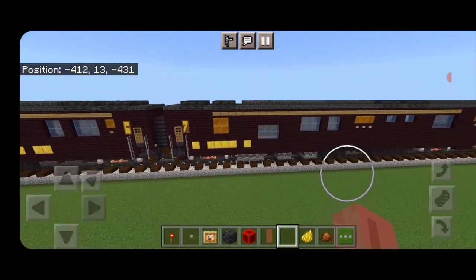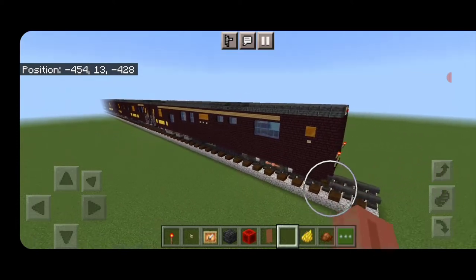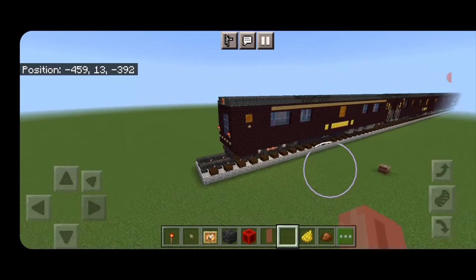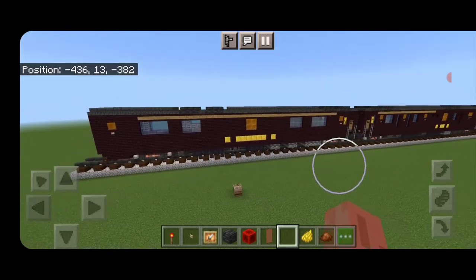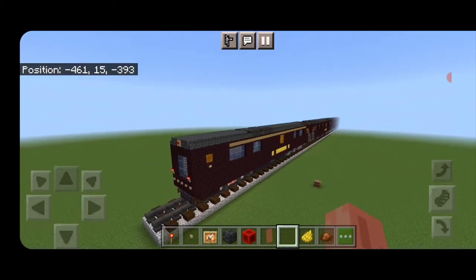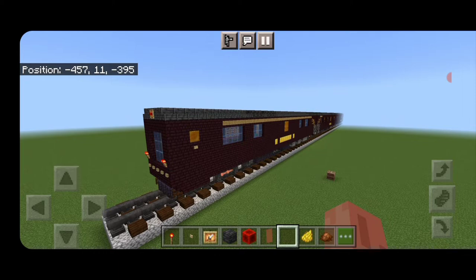Hello rail fans and welcome to another French Fred Trains Minecraft train tutorial. Today we're going to be continuing on with our Seven Stars Kyushu train and we're going to be building this deluxe sleeper car for the end of the train. As you can see it has a full-length window on the rear end, so let's get right into the build.